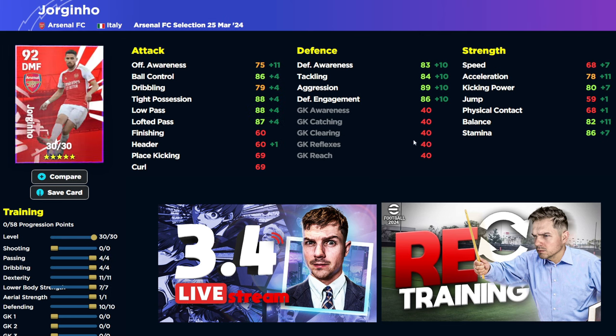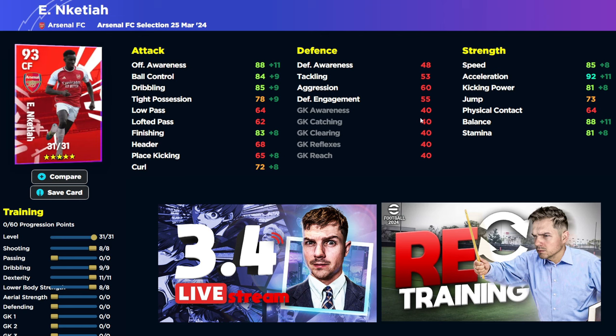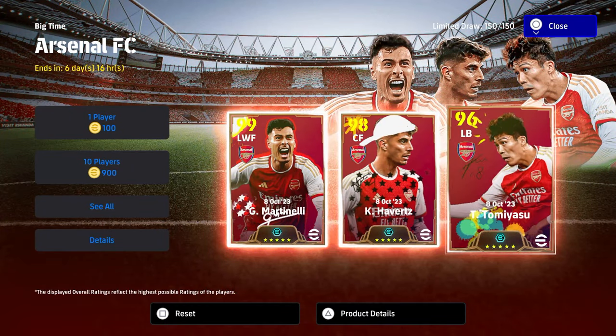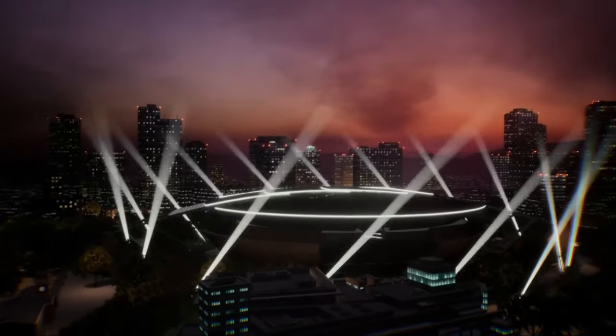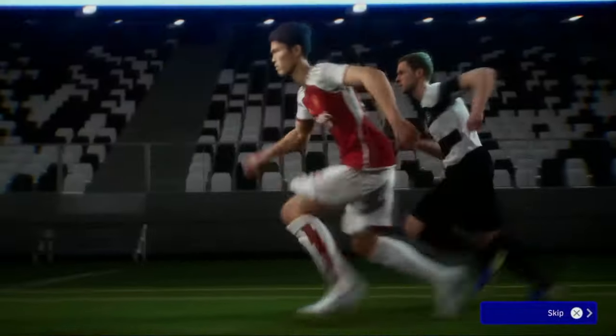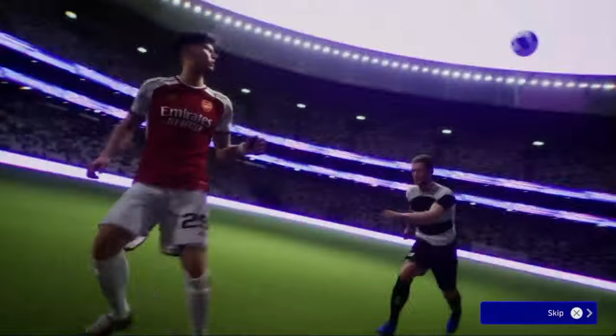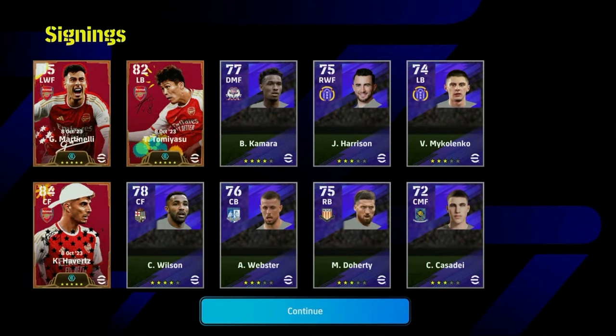Sometimes you're basically flipping a coin picking Jorginho instead of De Bruyne or De Bruyne instead of Rodri - there's no real difference between a lot of players because they're so matched now. Cards like Nketiah kind of fall through the cracks without even being able to try them. But yeah, it's definitely all about Tommy Yashu and Martinelli. Tommy Yashu is an absolute demon - you will not regret getting him. We also had a regular member OC who actually spun and got this pack - and this is an extremely rare triple pack, yes you heard that right.